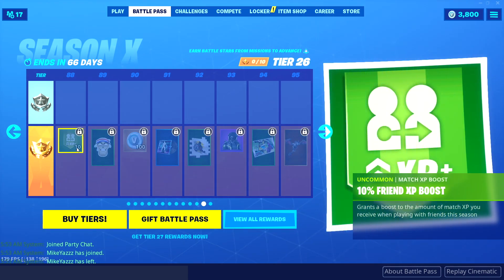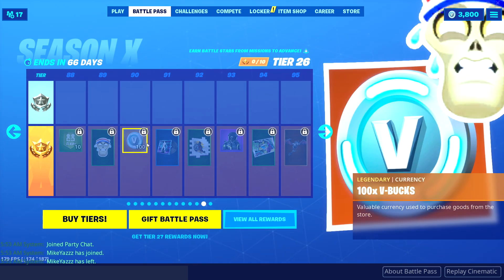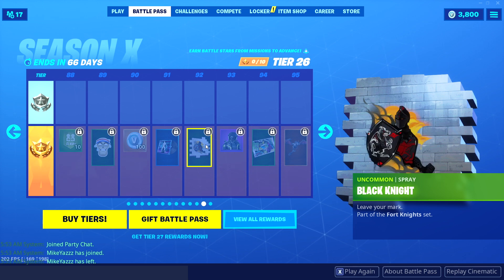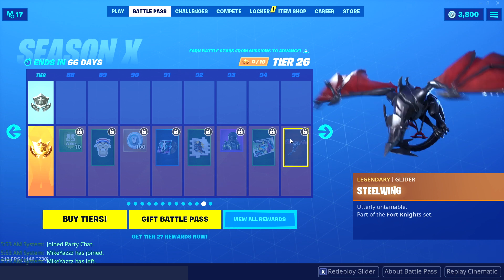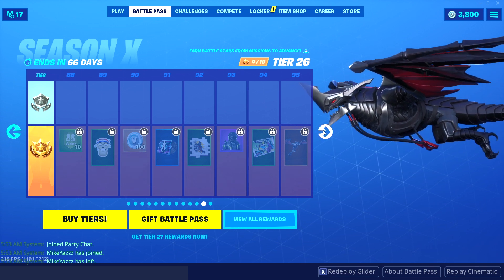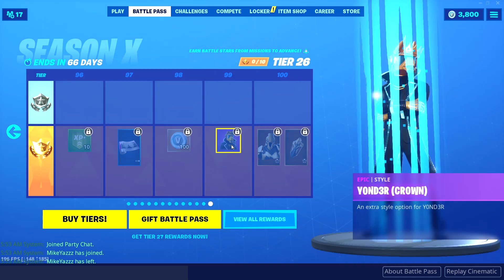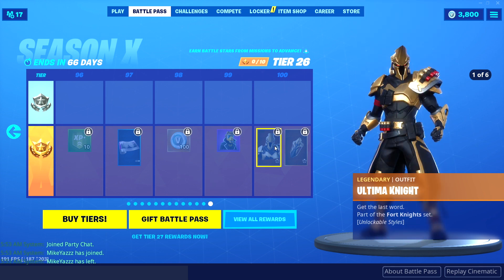And then we got XP boost. Sweaty, 100 V-Bucks, sweet dreams — black knight, explorer, eternal blazer, wave riding, steel wing — that's like the black knight. And then the last section: XP boost, maximum drift, 100 V-Bucks, Yonder crown and Alta Ultimanite.